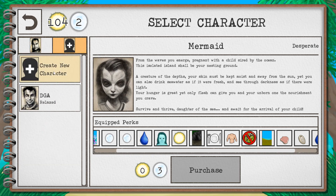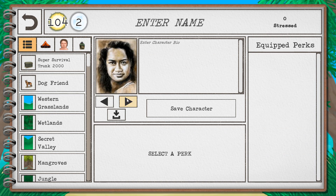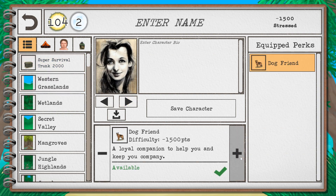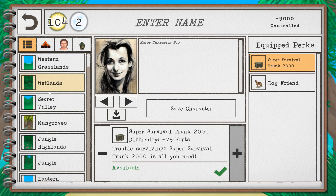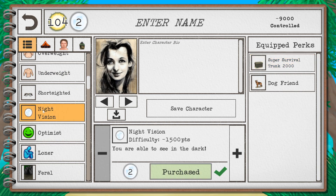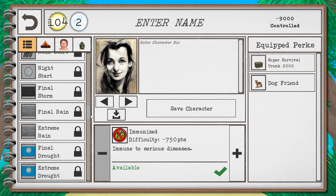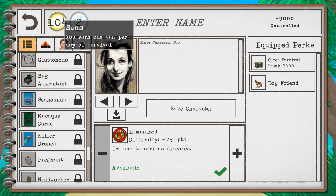Whenever you create a new character, you'll be able to customize it to some degree. You'll be earning something called sun points and moon points as you play the game. Sun points are earned at the end of every day, and moon points are earned one every 30 days. These points allow you to unlock more customization options that can either make your life more challenging or easier on your next playthrough.